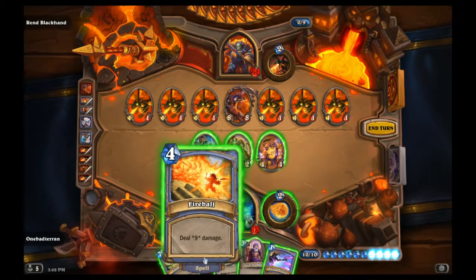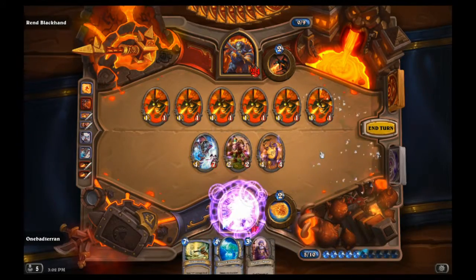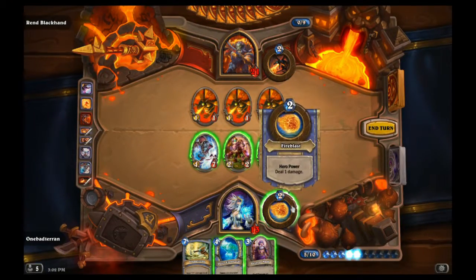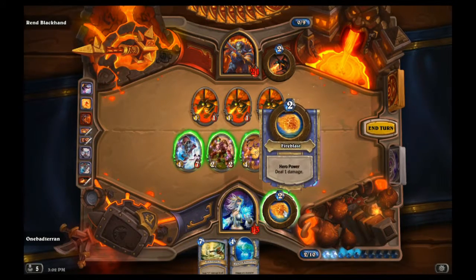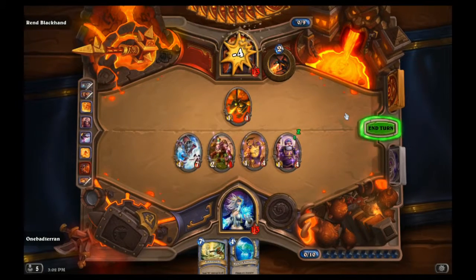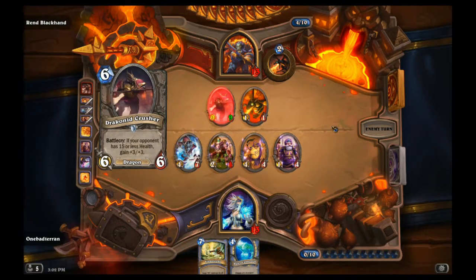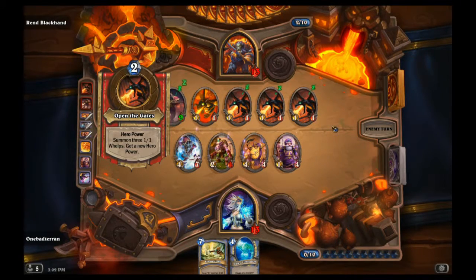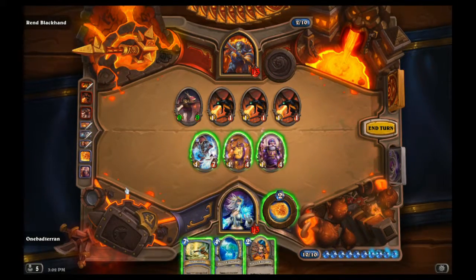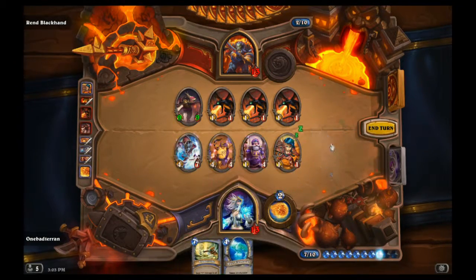Our Fireball is good enough - Fireball and Arcane Missile. That is such garbage! Dalaran Mage, pick one off and go face for eight. Four, eight, ten, eleven - that's dangerous. We have nine - we can still do this. Grab Flame Strike which we might have to use here. Mirror Image - that's beautiful!